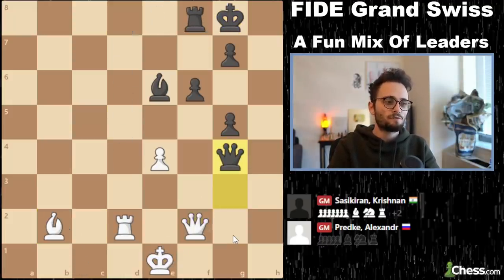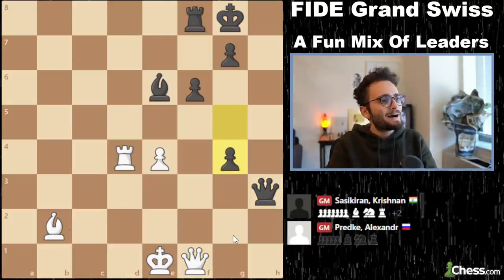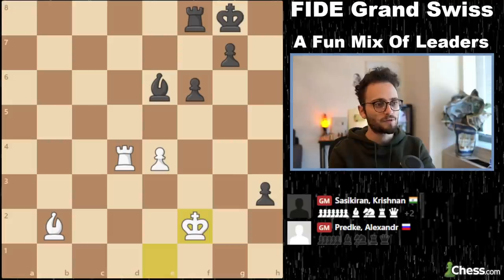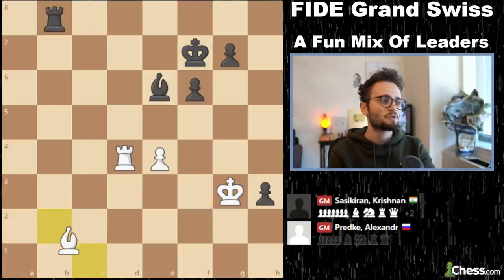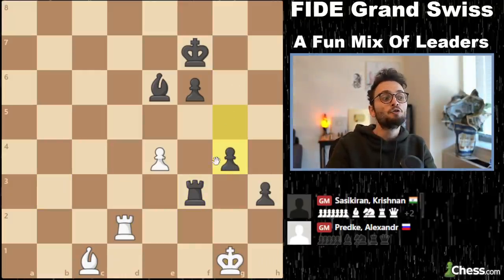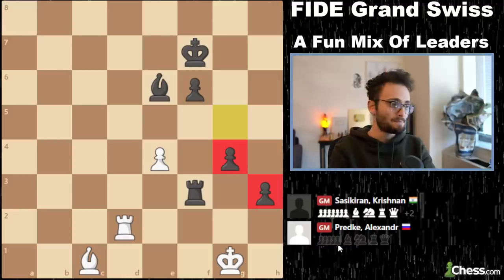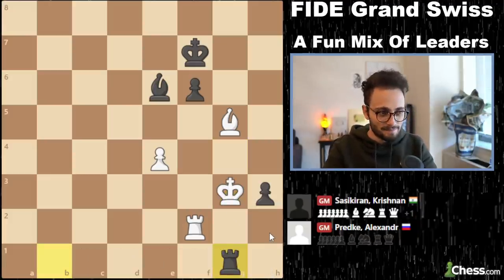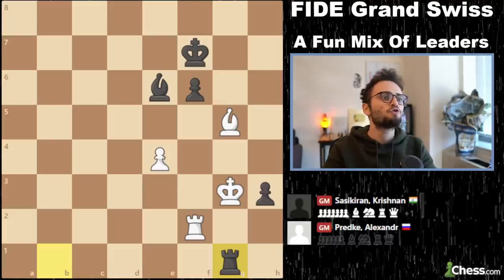Queen g4 — you need your pieces on the board because now you trade in an advantageous way. Why is this advantageous? You have a protected passed pawn two squares away from becoming a queen, which will require your opponent's attention for the rest of the game. Now Krishnan says: I'm going to play a position with zero risk of making a draw because I have two passers side by side. And on move 53, once one of those passers got through — king g3, rook g1 — Predke resigned.